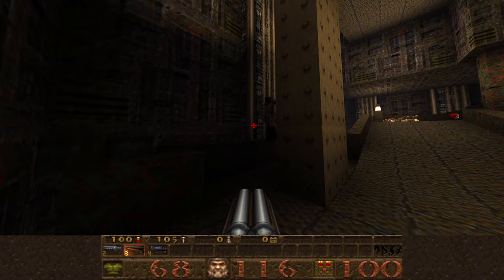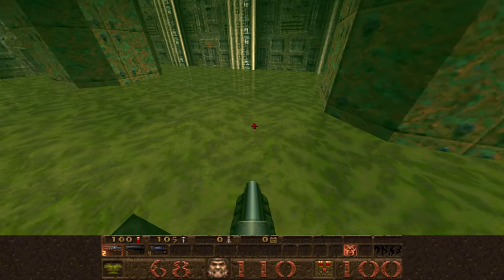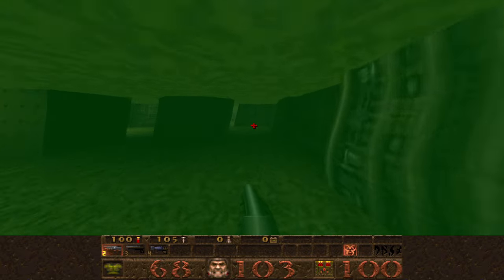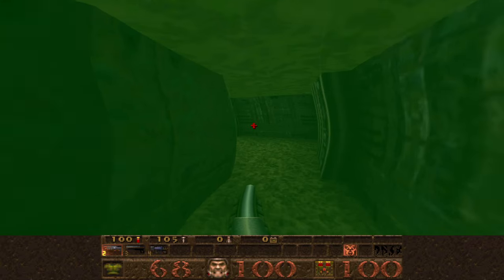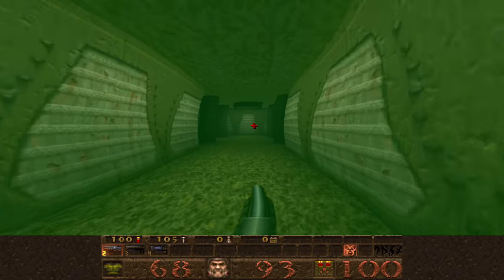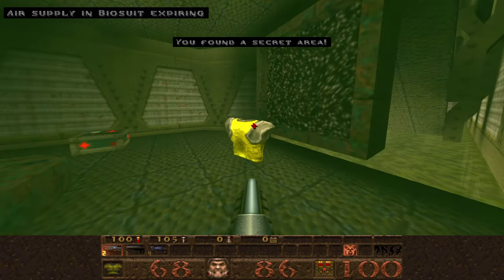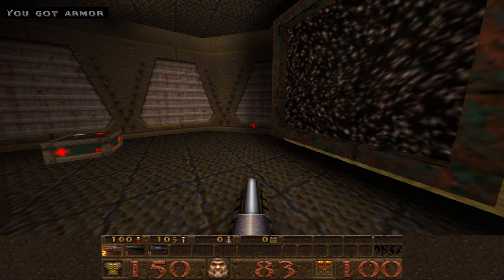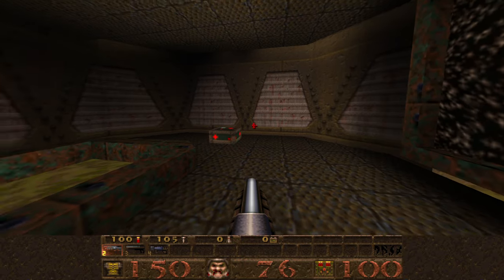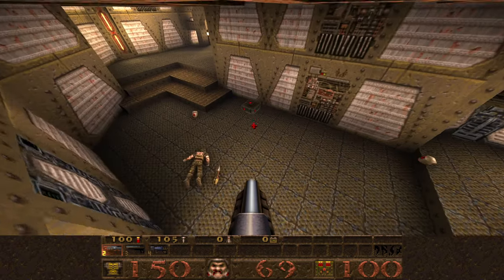Back here is a bio suit that we grab and then jump into the slime. The bio suit protects you from slime damage and also allows you to breathe under slime and underwater as well. We find an opening and swim up into the hole to get a yellow armor. Yellow armor gives 150 armor points and absorbs 60% of the damage — not 30% like green armor. For some reason it teleports you up, so we just drop back down.